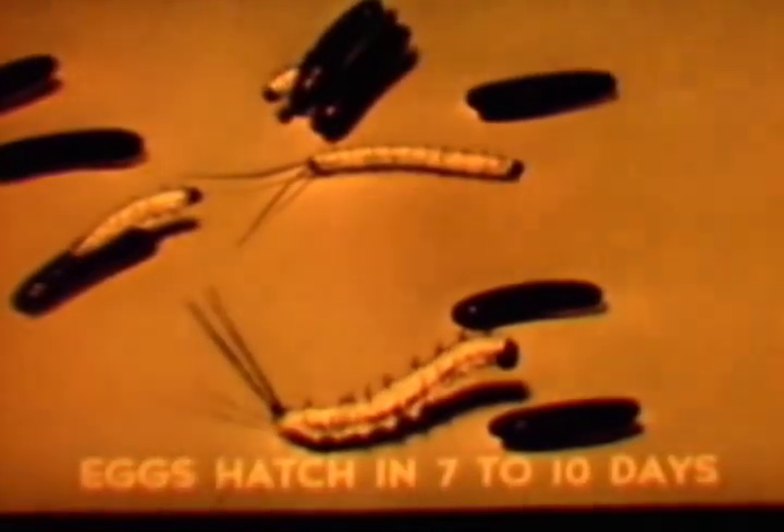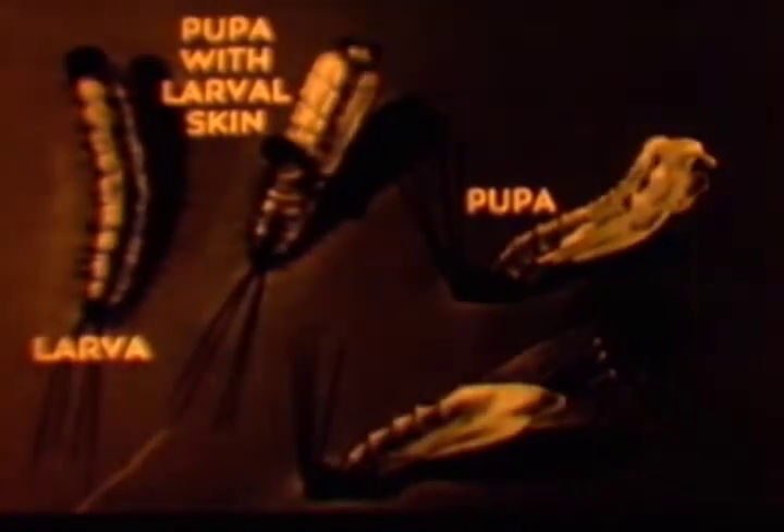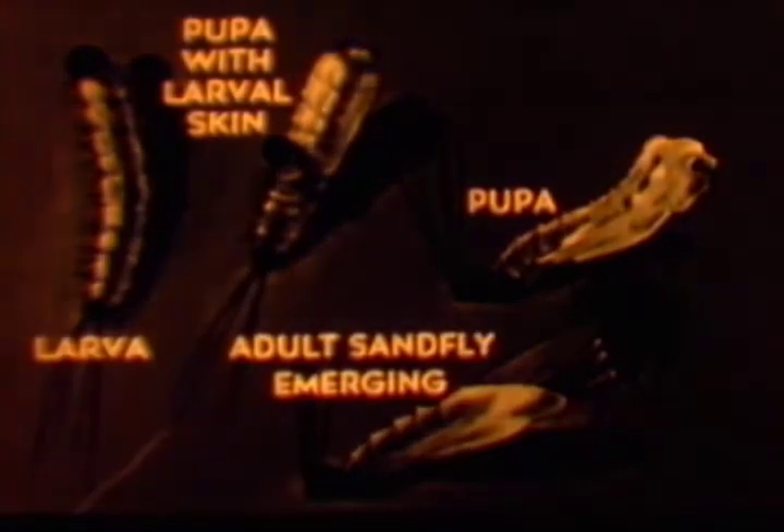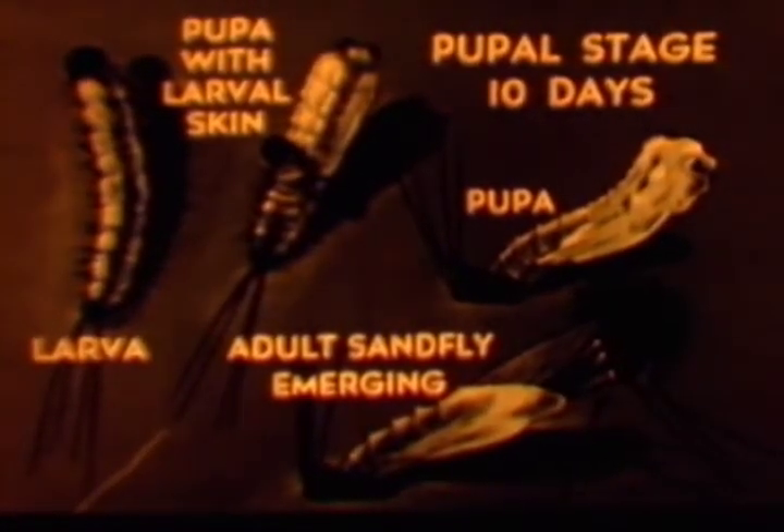The female lays a batch of forty to seventy-five eggs, which hatch in seven to ten days. The sluggish larvae are worm-like. They feed on debris, feces, insect bodies, and decaying vegetation. There are four larval stages. Hibernation, if it occurs at all, is in the fourth stage. Larval development takes three to six weeks. In pupation, the larval skin is pushed back like a sleeve, becoming a wrinkled mass at the posterior end of the motionless pupa. At this stage, transformation takes place. The pupa case splits and the winged adult emerges. The pupal stage takes ten days. The total life history is slow compared with such insects as flies and mosquitoes — it takes at least two to three months.